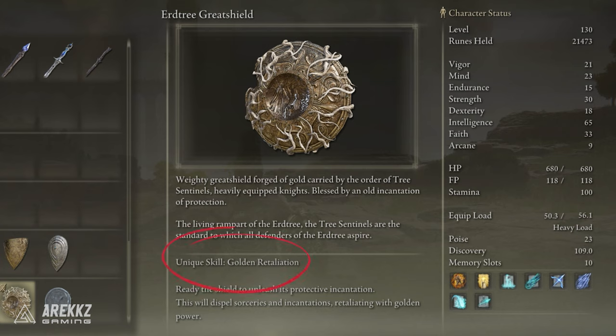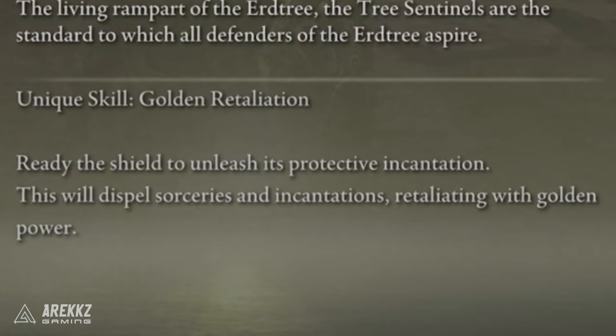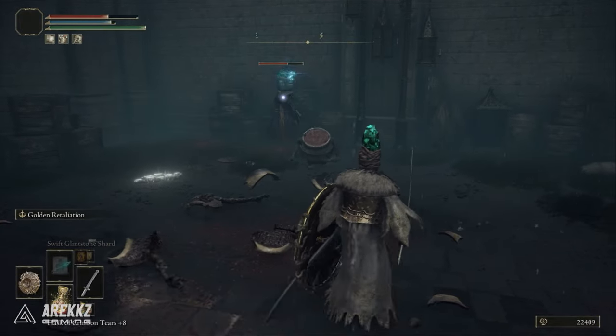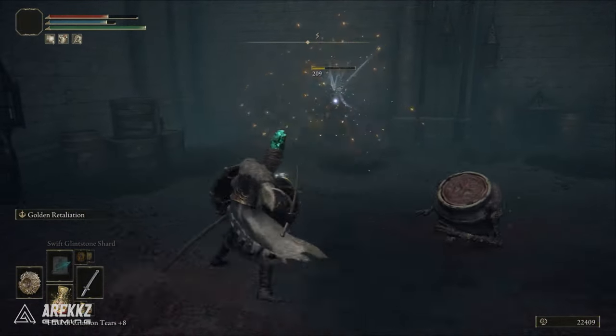It comes with the unique skill Golden Retaliation, which readies the shield momentarily to dispel sorceries and incantations and retaliate with golden power — the same skill that the Tree Sentinels use against you when you fight them.